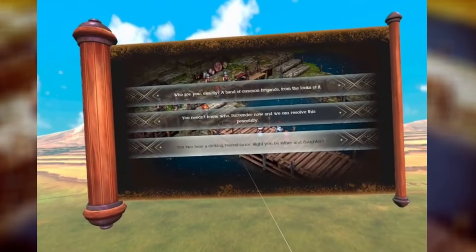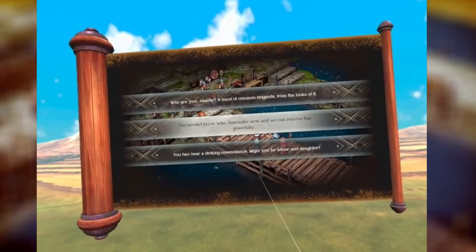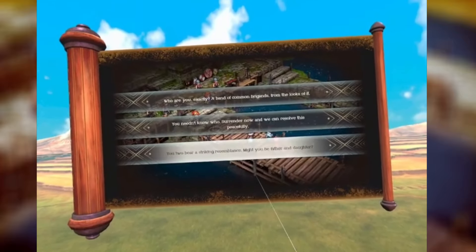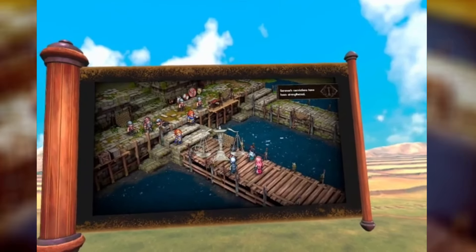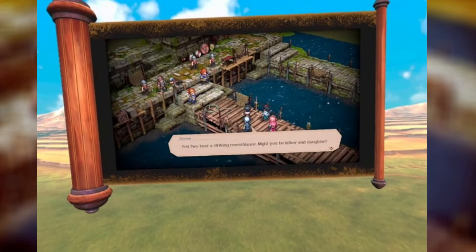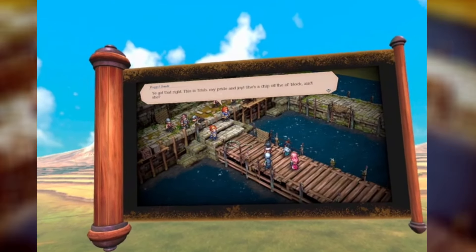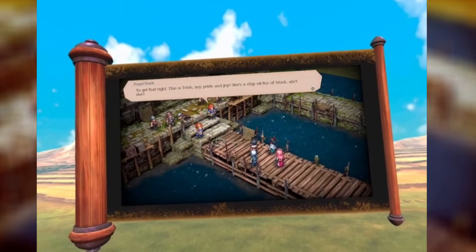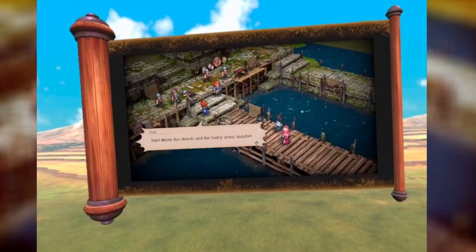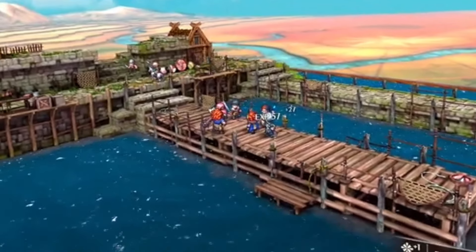You get the full game including the decision system, where basically every decision you make goes toward one type of mantra that affects the game overall. Your decisions are very crucial — you have certain parts where you have to convince team members to think one way or another, and those choices actually shape what happens in the game and the final ending, all retained with that beautiful flair and combat.